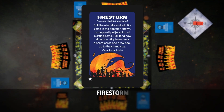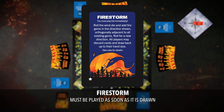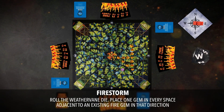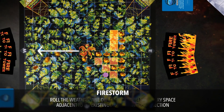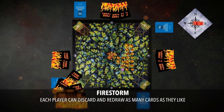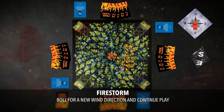The last event card to note is the Firestorm, which comes up once per deck cycle and must be played as soon as it is drawn. When the Firestorm comes up, roll the Weathervane die — the fire will spread one space in that direction from every gem on the board. Each player then gets to discard and redraw as many cards as they want. Roll the die again for a new wind direction and continue play.